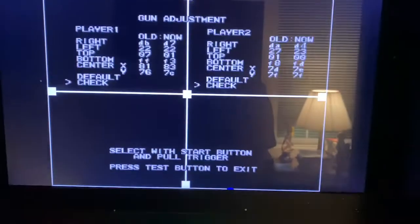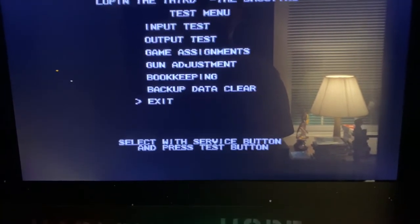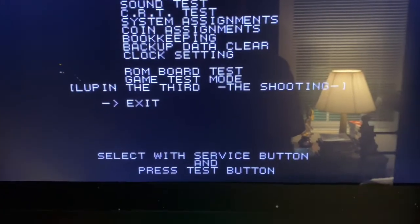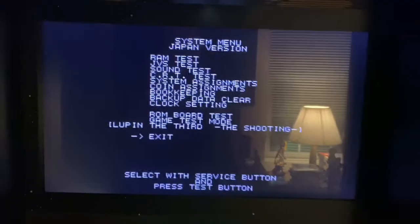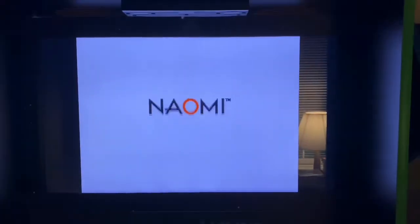It says press test button to exit. Service down to exit, hit test again, and test again to select the final exit to take you back into the game. And your gun should be fully calibrated now.